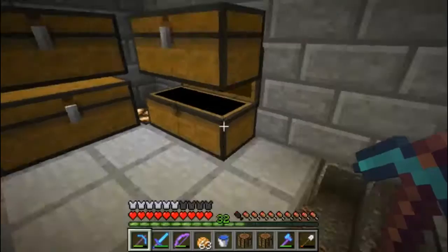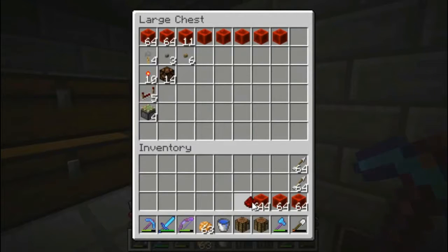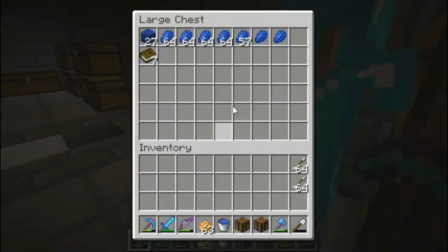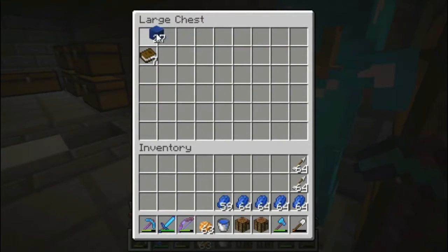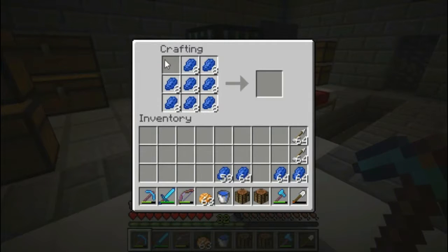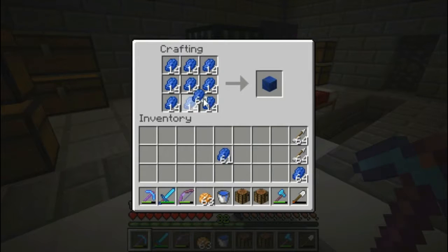We are adding almost 3 stacks of redstone blocks to our collection. Yeah, we're never going to use all that redstone - look at all that, so much! And now the lapis - not nearly as impressive but we don't need nearly as much of it, basically just for enchanting. We're one stack shy of having exactly enough to make blocks, so we won't have any lapis dust left over. We have almost a stack of lapis blocks - that's always fun.